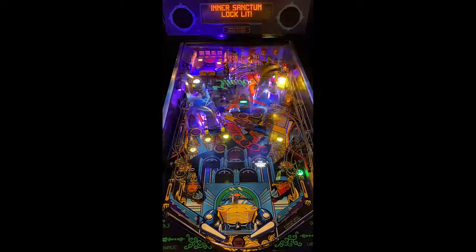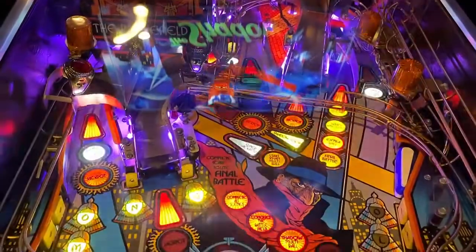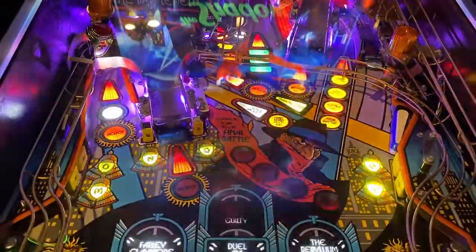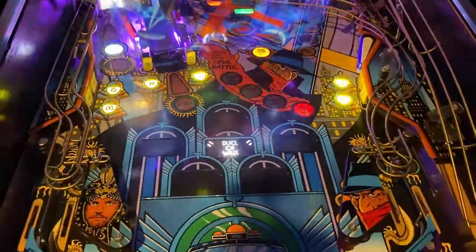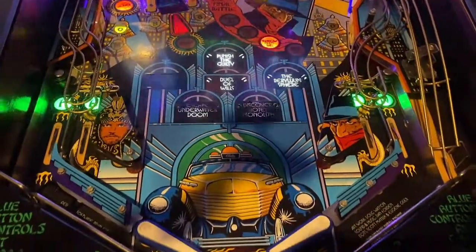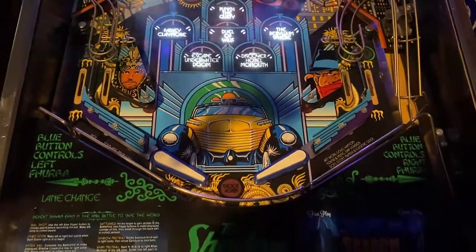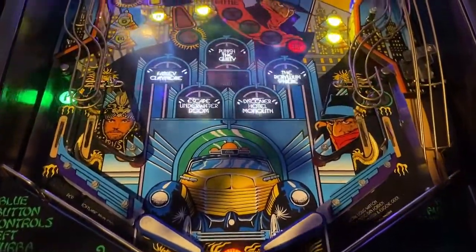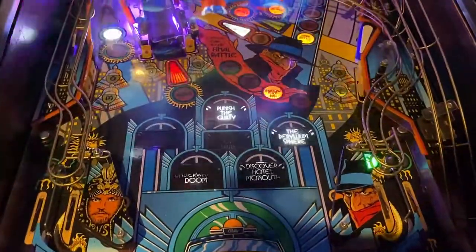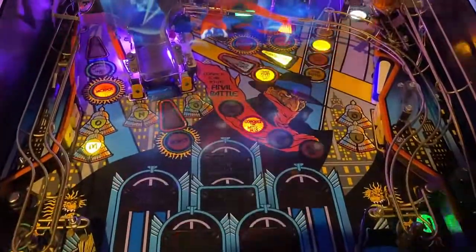Left flipper coil keeps locking up on this machine, so you'll see that happening. We are on location, so obviously a perfect game is something we always strive for. Beyond that, everything's there. Artwork is there. Modes are to the middle — Dual Wills, the Barillum Sphere, Discover Hotel Monolith. So theme's there, music's there.